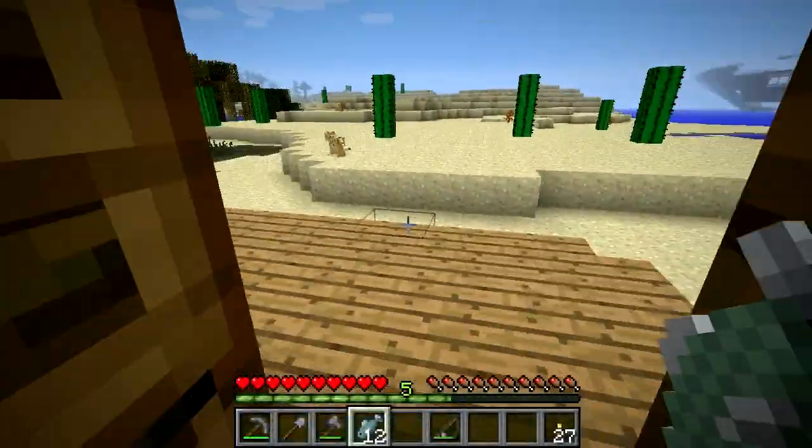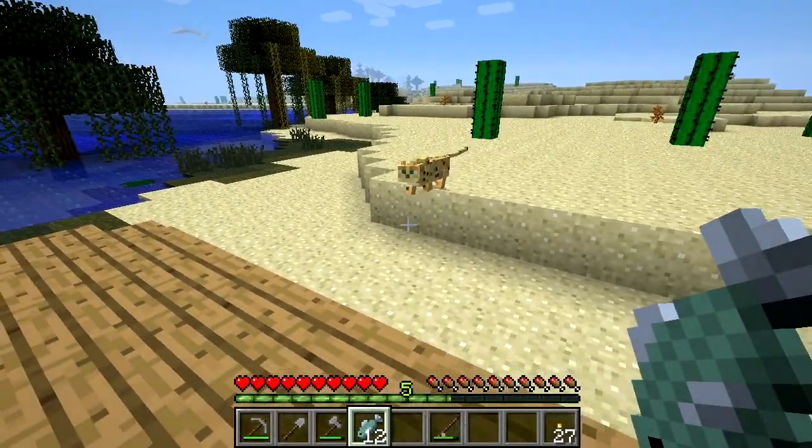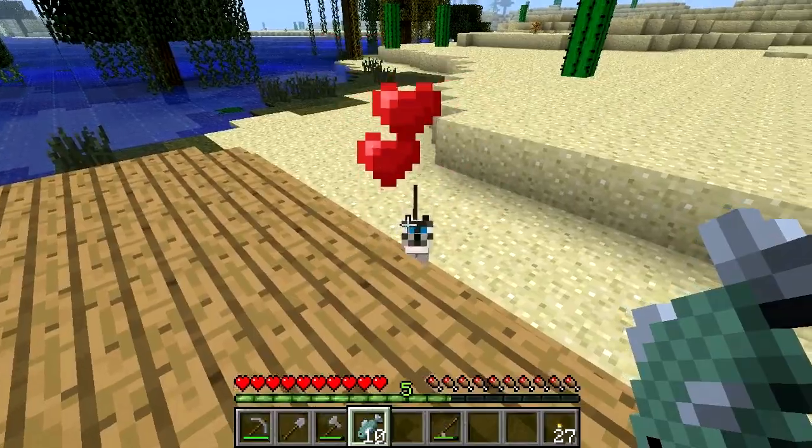Recently, raw fish have been given another attribute, that of taming ocelots. If you hold very still until a curious kitty has sidled up to you and then give it a few raw fish it will transform into a faithful feline friend.